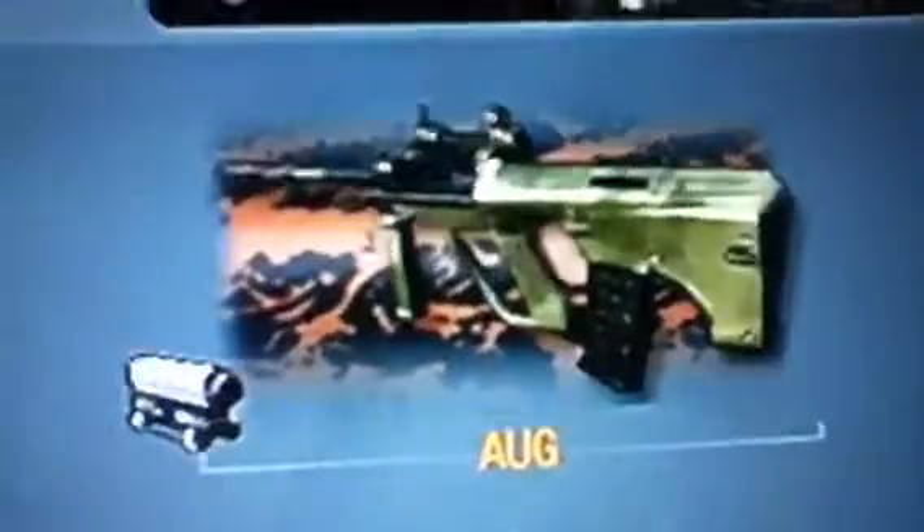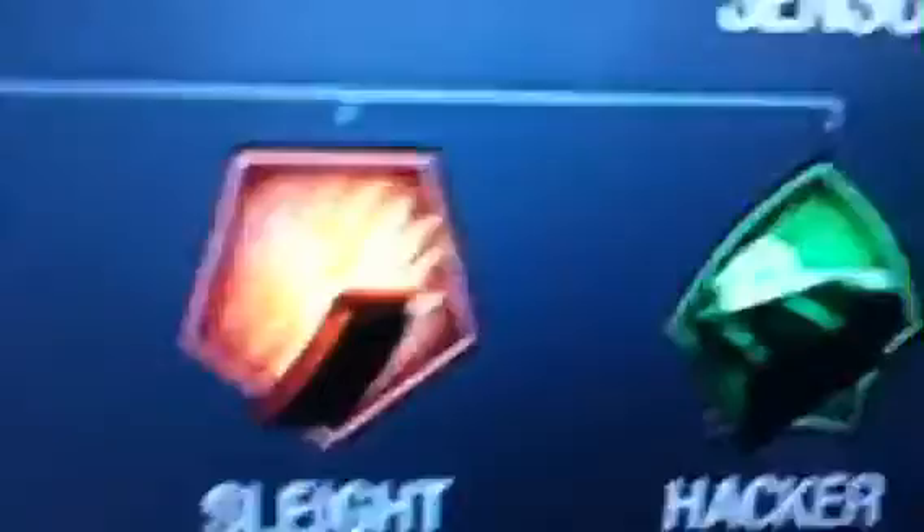What it is: it's the AUG with Tiger Camouflage and Reticle Sight, the M72 LAW Rocket Launcher, Tomahawk, Willie P, Motion Sensor, Ghost which can have Ghost Pro, Sleight of Hand and Hacker which can have All Pro for all three.